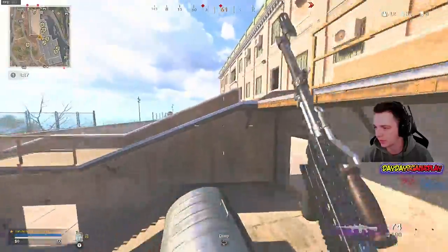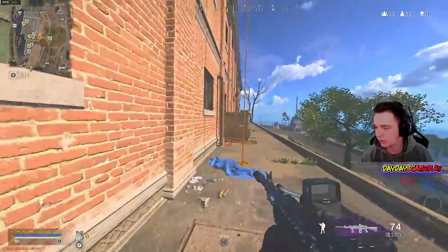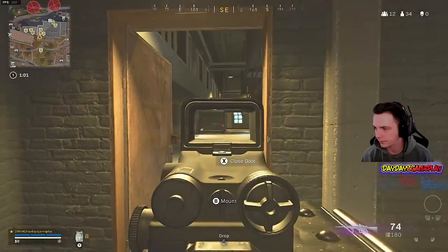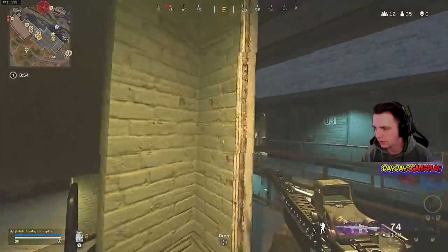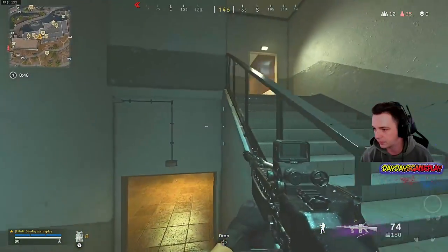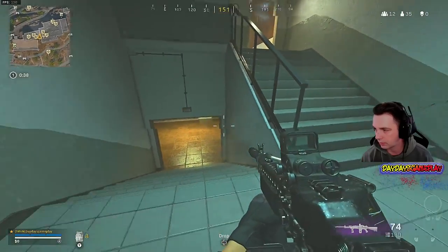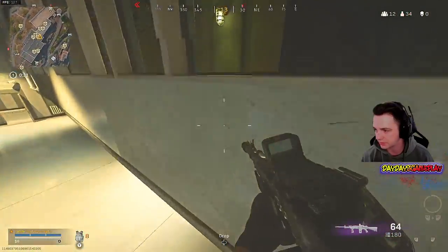There's a guy that's above me — I can hear him. Sound cues are super important. I know he's to my left because I can hear him running around. I'm keeping my centering where I think they're going to be. If I'm going down steps, I want it aimed down steps. If I'm going up steps, I want it facing up. I hear another guy running right here. Once I get a shot off, the guy knows where I'm at, so I want to position myself somewhere different.